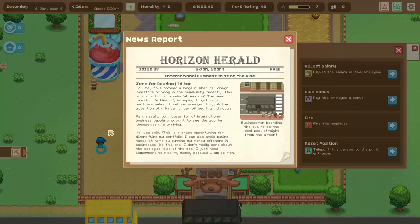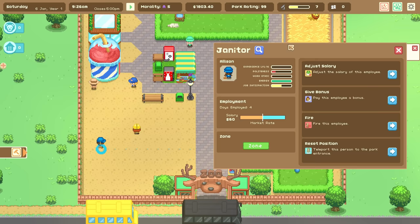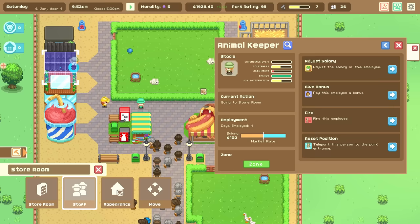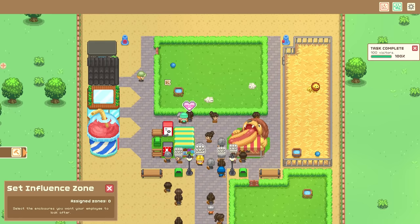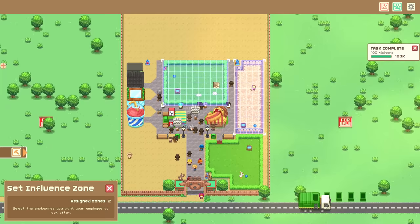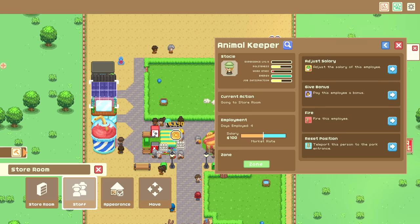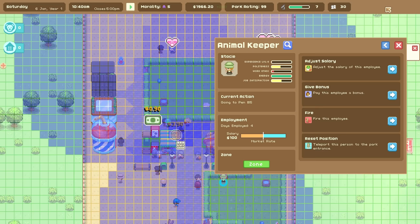Maximize efficiency by sending more experienced keepers to enclosures that are larger and further from the storeroom. Use the heat map to review your zoning. I genuinely didn't know that was a thing — that's kind of cool. So let me find my animal keeper. We've got Stacy, and under 'zone' I can set an influence zone and select the enclosures I want her to look after. I'll assign those two or maybe those three enclosures for now.